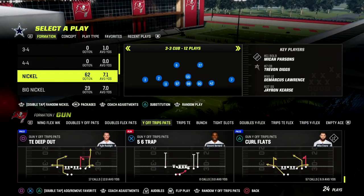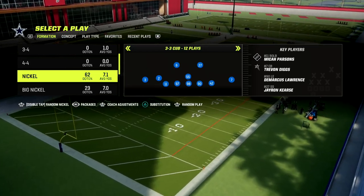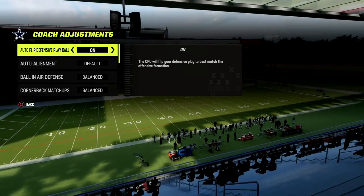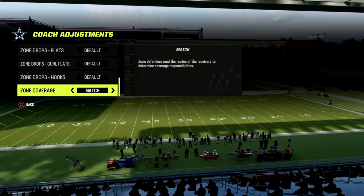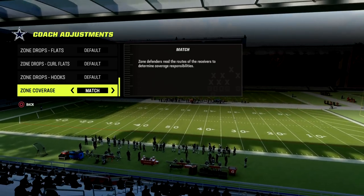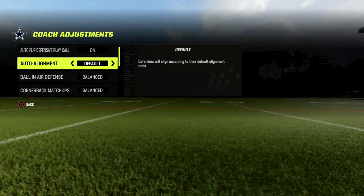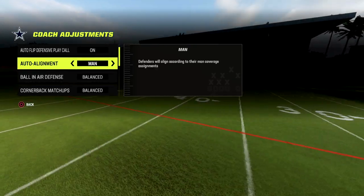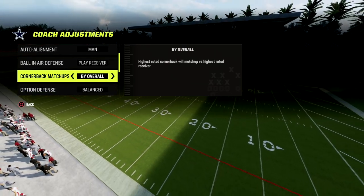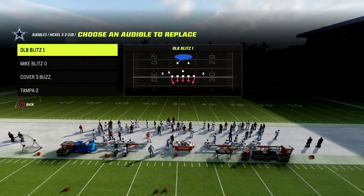We're going to be taking a look at a really effective defense for shutting down the Y-Off Trips or U-Trips Pats formation. We're going to be putting our zone coverage set to match. I would suggest that you consider running your auto alignment on man, your ball-in-air defense on play receiver, and your cornerback matchups on speed when playing U-Trips.